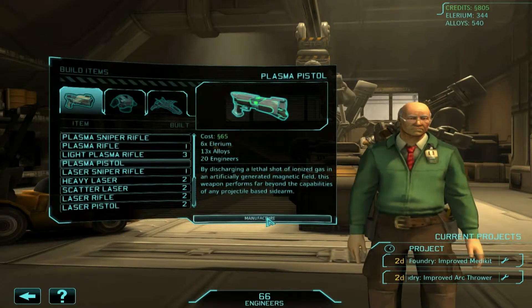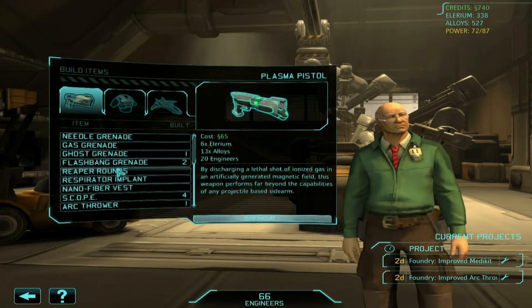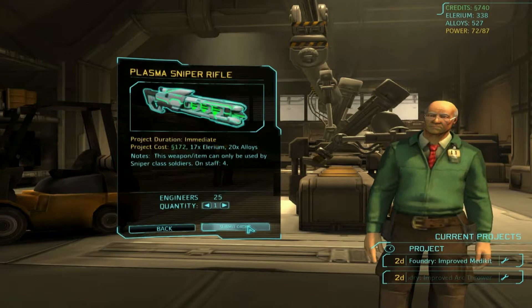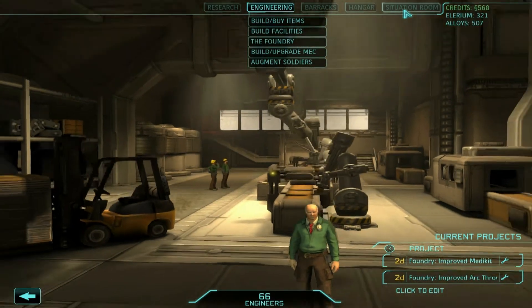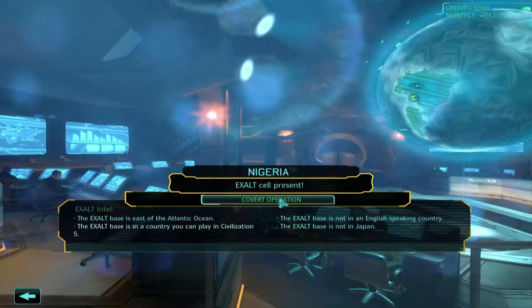Let's go to engineering and get a couple more weapons fabricated for our troops. We'll get a plasma pistol for Kathy and her covert duty so we can increase her effectiveness in combat. We'll also get a plasma sniper rifle for our soldiers. A bit expensive, but it's well worth it. Let's go ahead and send Kathy out there.